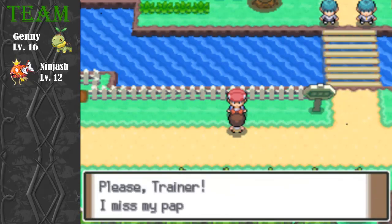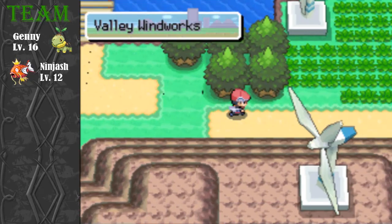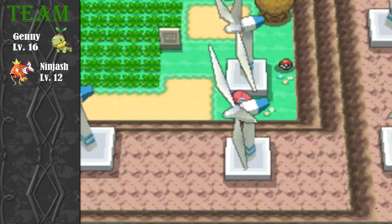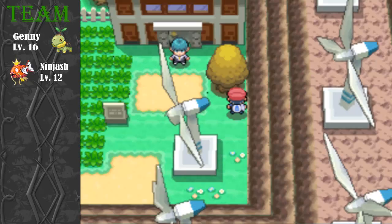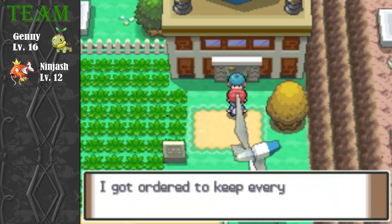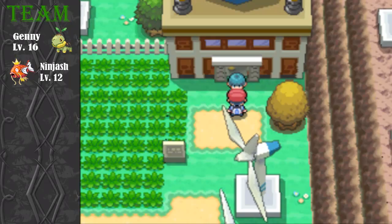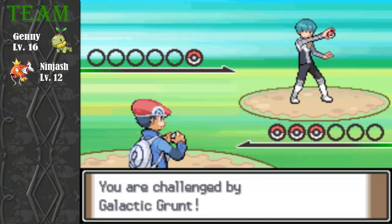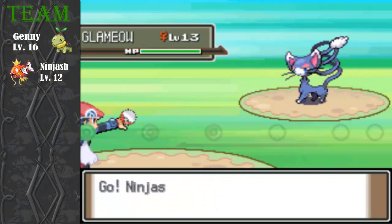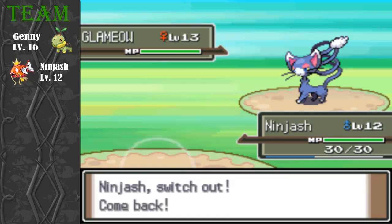We need to head to Valley Windworks — that's what she's telling me to go to. There's a tip here: once you get Surf, you can surf near here and get TM26, which is Thunderbolt. It's basically the best Electric-type move in the game, well apart from Thunder, but I won't use Thunder because of the accuracy loss.